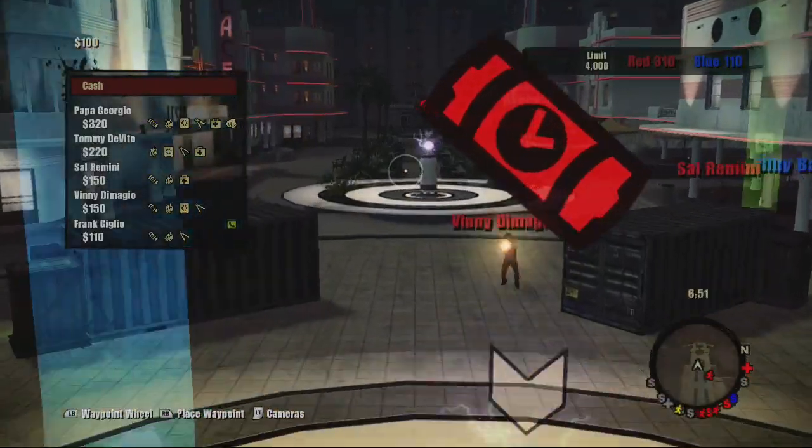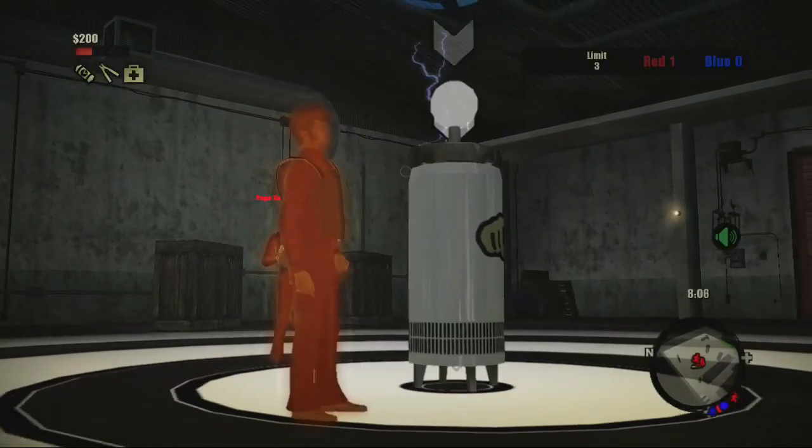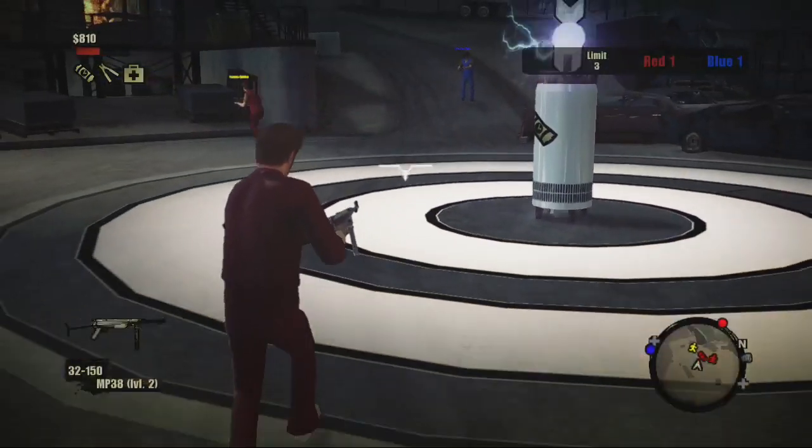These gadgets can turn the tide of battle. To use a Don gadget, aim the camera in its direction, then press the corresponding button. Coordinate your plan with your teammates and you can't lose.